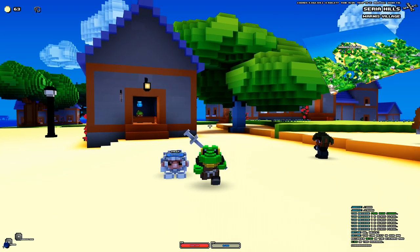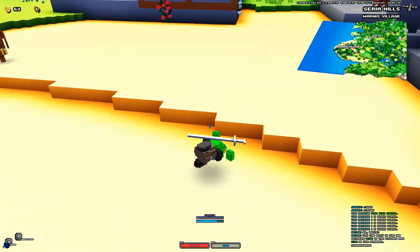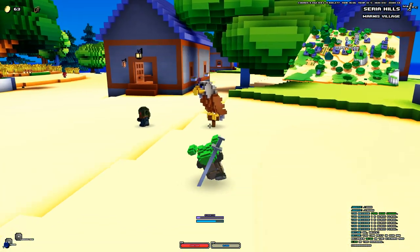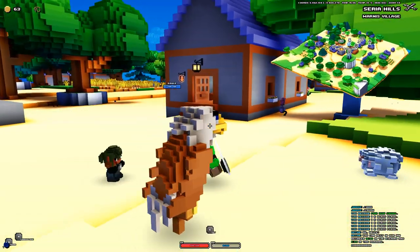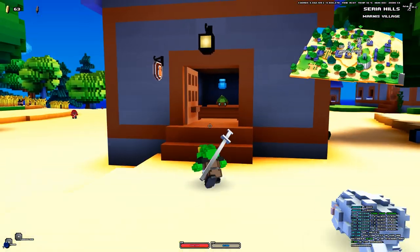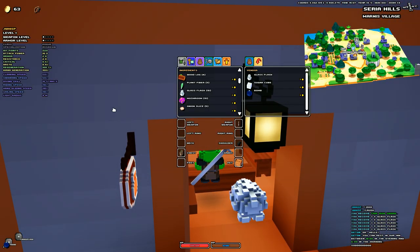What you need to do right off the bat is visit any city or town. Once you are in the town, if you scroll in on the map, you need to find the shop that has the little potion as its symbol. You can find it on the map easily. If you go into the shop and talk to the vendor, every town under glass flasks and sugarcane and bombs will usually have one type of pet food.